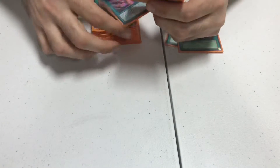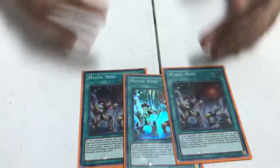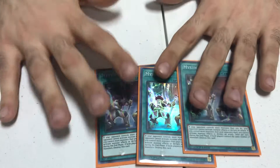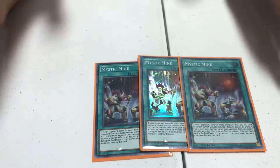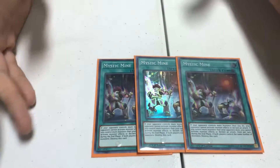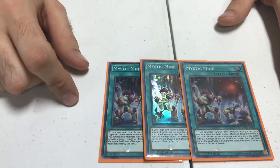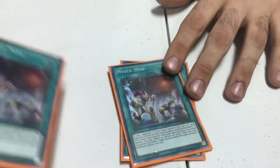Next up is the main engine — three Mystic Minds, the heart and soul of the deck next to one other card. Mystic Mind: if your opponent controls more monsters than you, no monster effects can be activated, but continuous effects do trigger. They can't attack you, so they just have to sit and wait until they get an out to it, which most people don't have game one — they have to go into their side deck for.